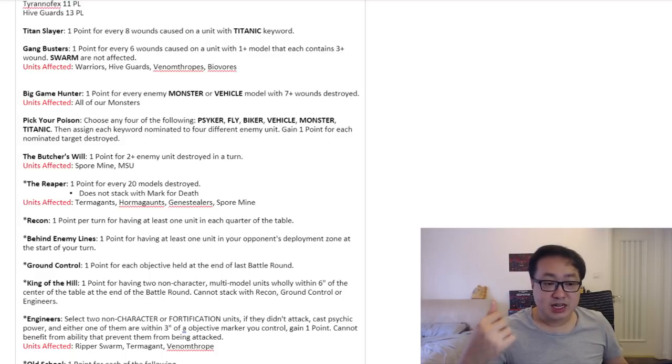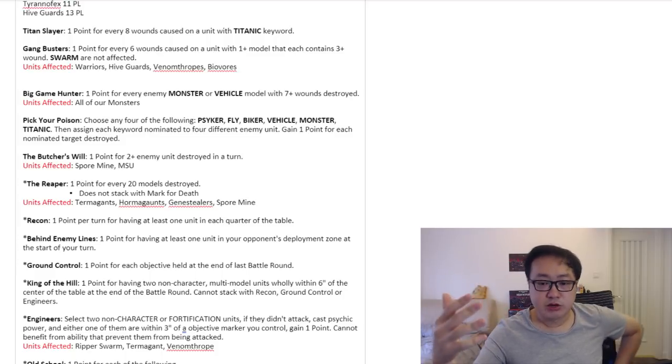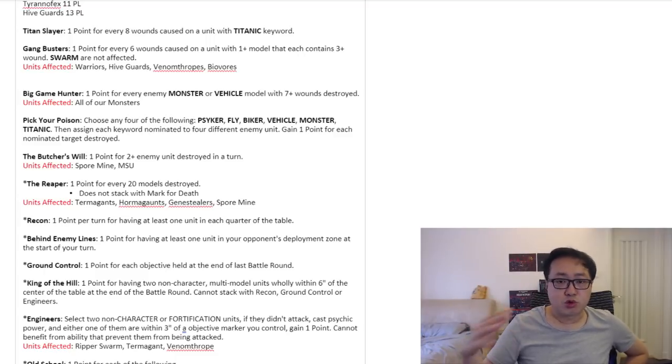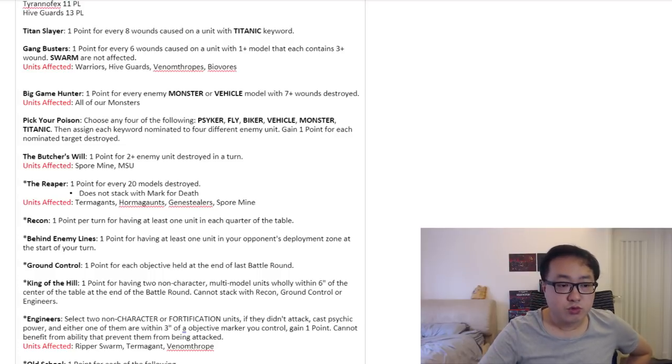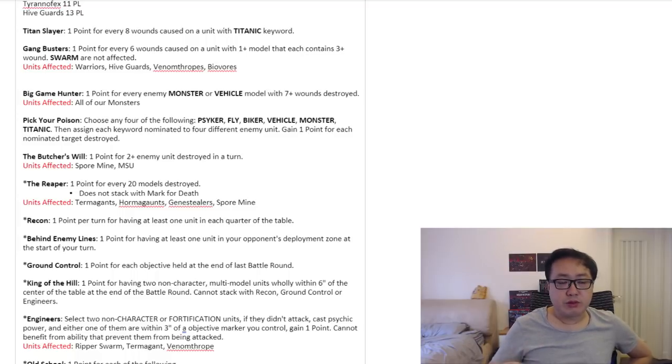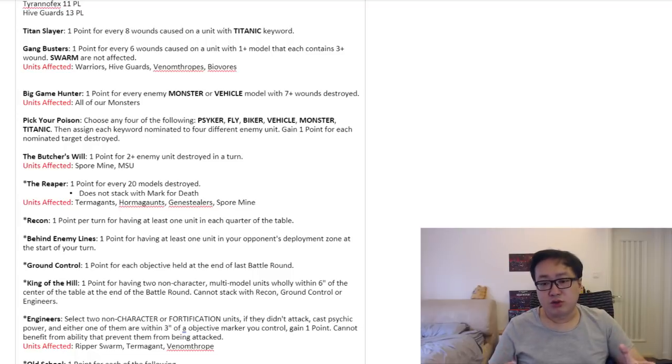Next we have the Reaper. This is the first asterisk secondary mission. Remember, an asterisk means it can score concurrently with other secondaries — including those without asterisks — so it can score simultaneously. The Reaper says: you gain one point for every 20 models killed, but does not stack with Mark for Death. So you can potentially pick the Reaper and Butcher's Will at the same time — for every 20 models you kill you get one point, and with those 20 models, if you happen to kill 2-plus units with them, you get a point for Butcher's Will as well.